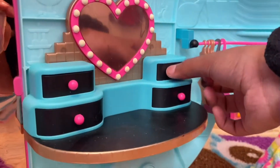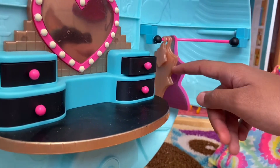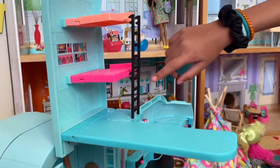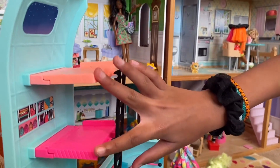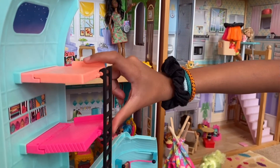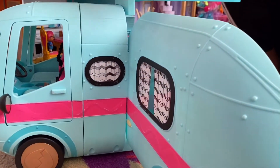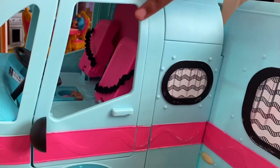You can put makeup in the drawers and pull them out too. We have these hangers — if I wanted to I could put clothes on them. It has the baby, the toddler, and the OMG doll size. Moving up we have the bedroom, so the OMG doll would sleep here, and the two sisters — or brother and sister, however you want it — would sleep in a bunk bed.